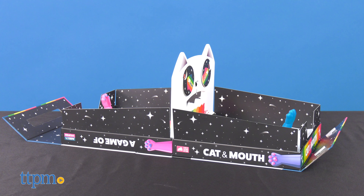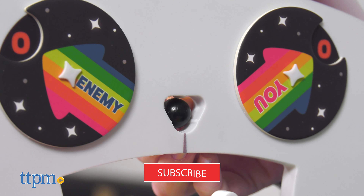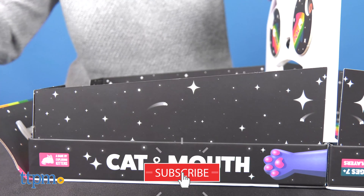Get ready for a purr-fect new game for your next game night. Today we're playing a game of Cat and Mouth from Exploding Kittens. It features a game box that unfolds to become the game board with a few things to set up before you play, such as the big cat head in the center.